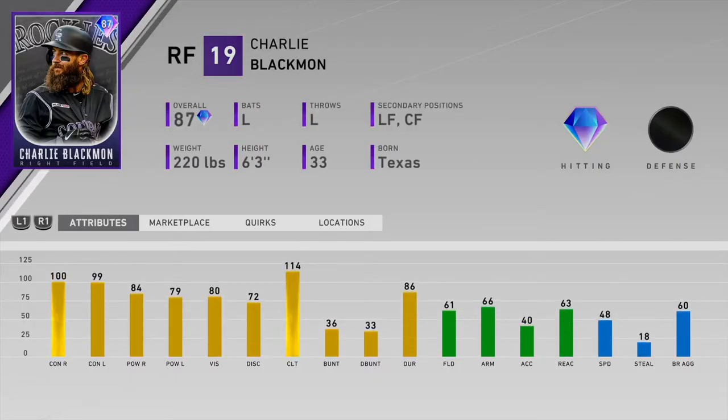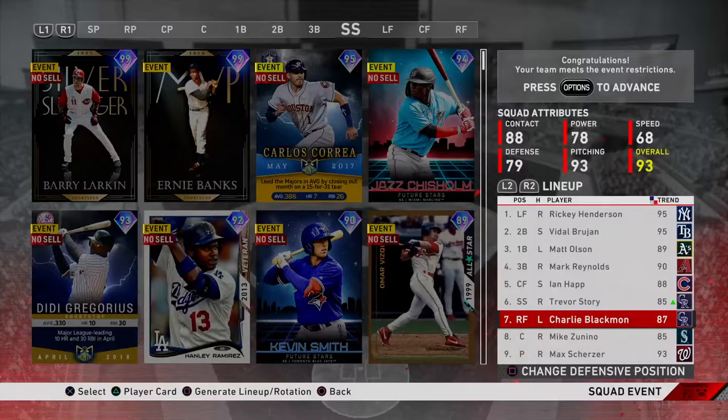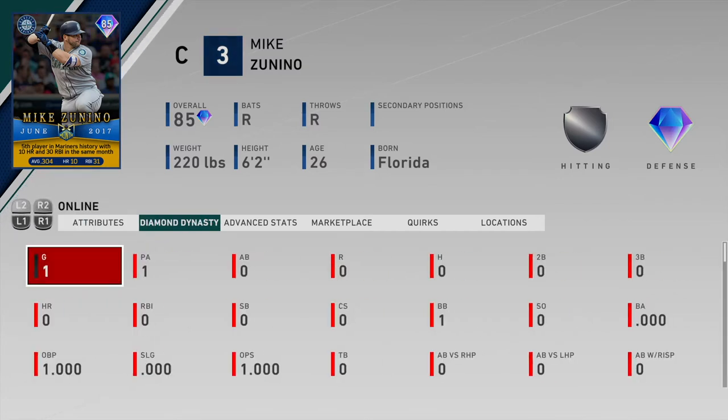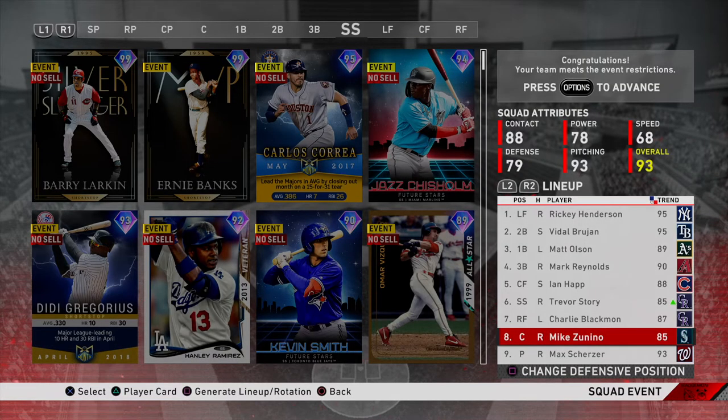Now we got Chuck Nasty — I know what you're gonna say, the defense is a bit sus, I agree, but his hitting is just undeniable for an 87 overall Face of the Franchise. These Face of the Franchise cards from Stage One are really really slept on. And then we got the June 2017 Player of the Month Mike Zanino — great power, 87 defense, great arm, good blocking. I really like this card.